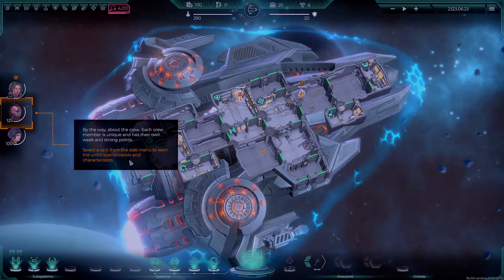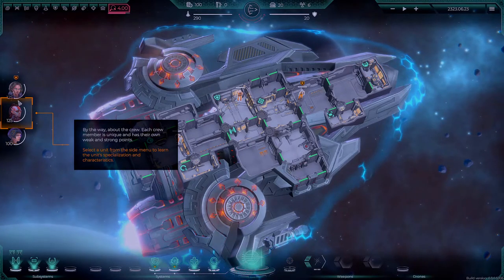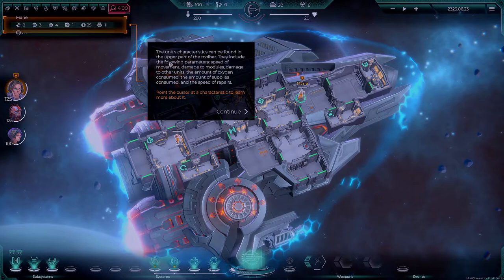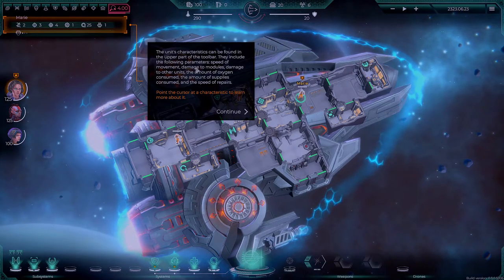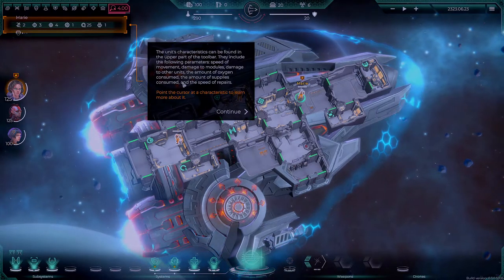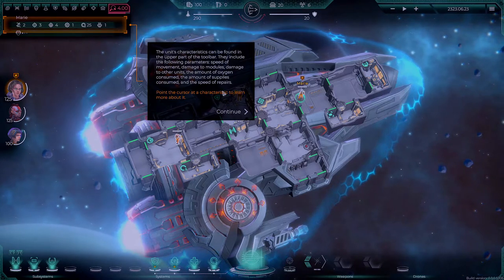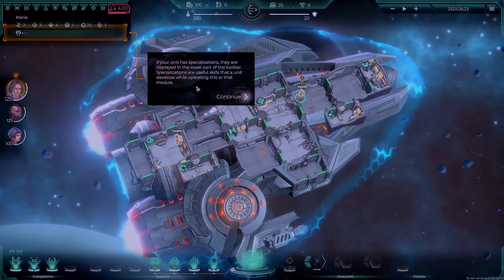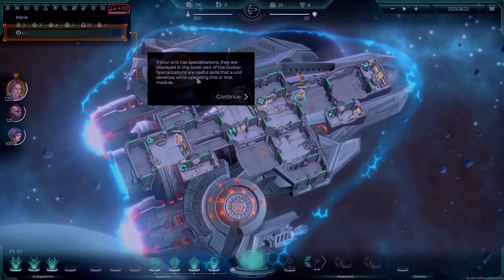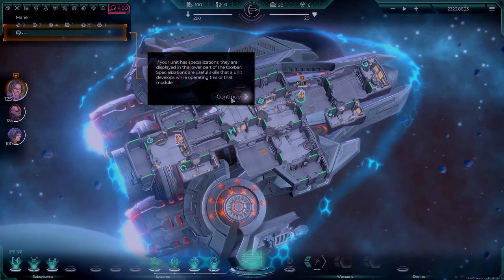Select a unit from the side menu to learn the unit's specialization characteristics. The unit characters can be found in the upper part of the toolbar. They include the following parameters: speed of movement, damage to modules, damage to other units, the amount of oxygen consumed, the amount of oxygen supplied, and speed of repairs. If your unit has specializations, they are displayed in the lower part of the toolbar. The specializations are full skills that a unit develops while operating a particular module.